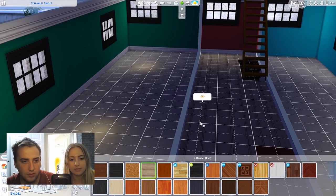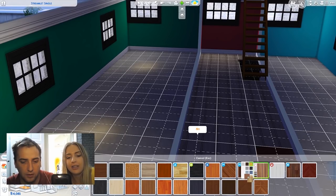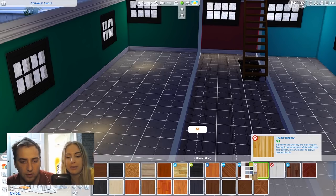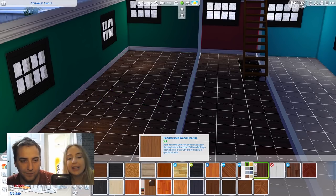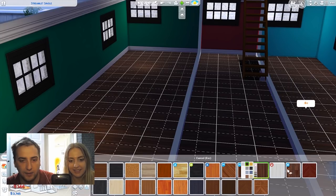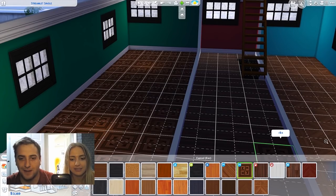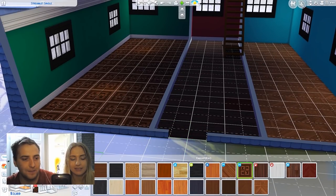That's not changed - that's the same as that, because you're only clicking the swatches. No, you have to just click on that bit if you're trying to change the swatches. It's just shift click - shift click. So I'm gonna keep the downstairs wood flooring because we all know what a nightmare it is when people come in with their shoes.